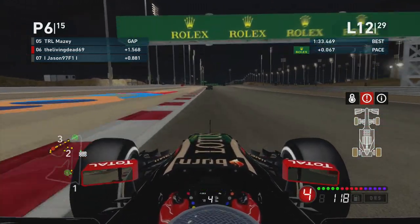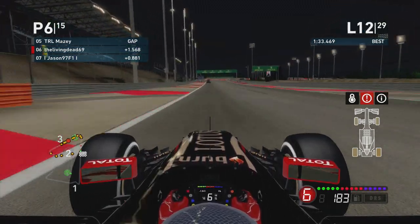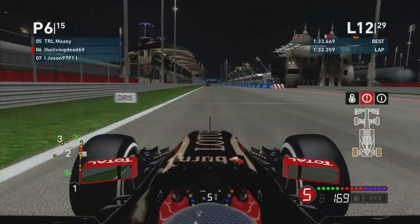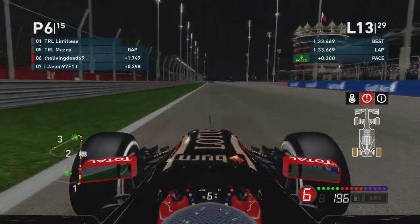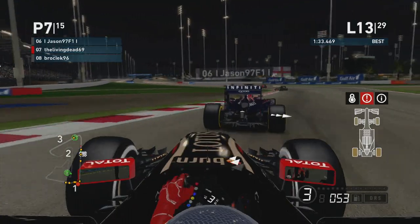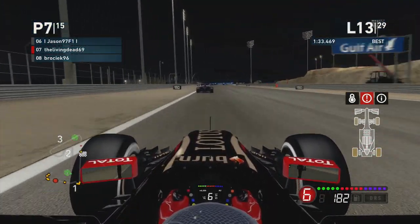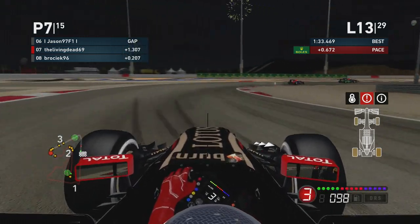I think it was Spa last year — he done a wicked move around the outside of Fizzy and Matty, and as soon as he got ahead coming out of the bus stop chicane, just lag spike straight back behind — not even a little bit behind, like a few seconds behind Fizzy. Just felt for him. Look how powerful the DRS is on this track — Jason was miles behind then comes shooting up. I'm not going to fight it because I don't want to lose time. Brociac tries to send it down the inside with a little cheeky dive bomb — no, that's not happening. He should know by now that if you're going to attempt something like that on me, you're going to have to pull something quite drastic.